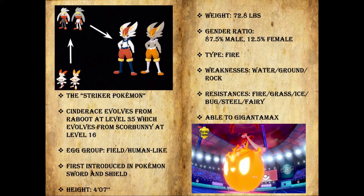However, it only weighs 72.8 pounds. Its gender ratio is 87.5% male to 12.5% female, and it is only one type — fire — but there should be an asterisk there because of its ability, which we will get into. Fire type: its weaknesses are to water, ground, and rock, and it has resistances to fire, grass, ice, bug, steel, and fairy. Six resistances — not bad.